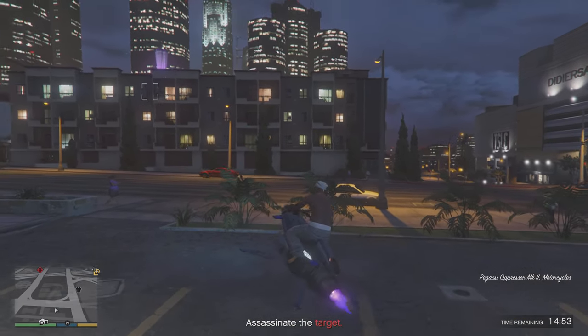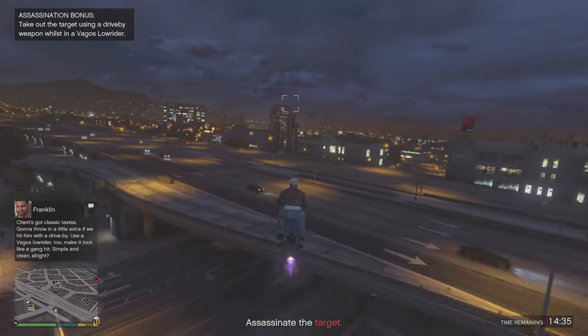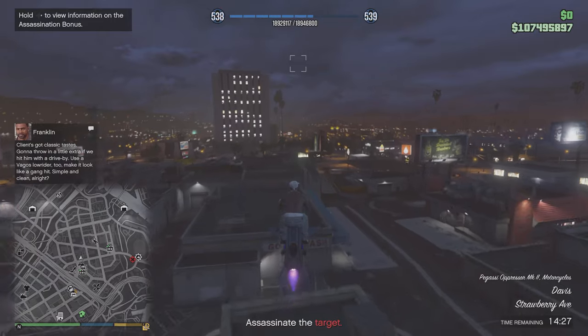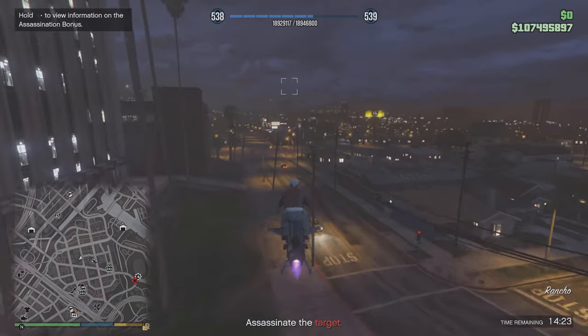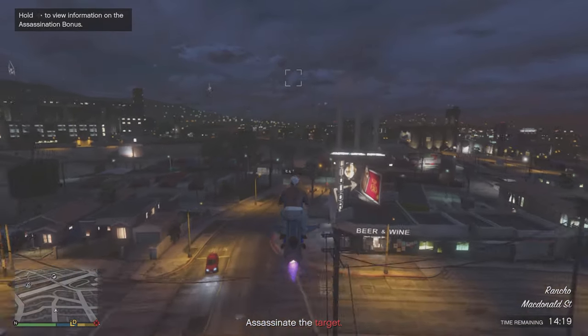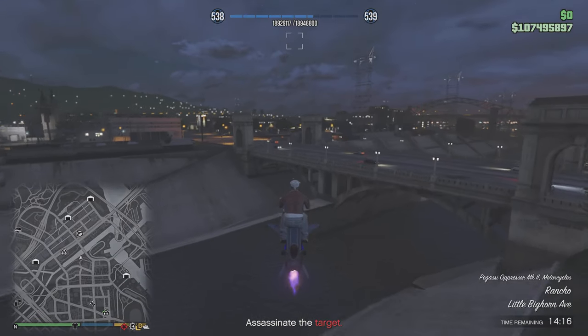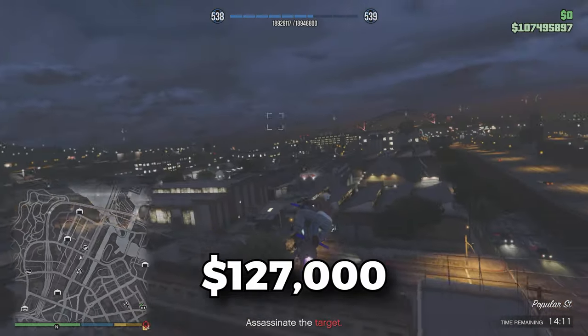We are now in this payphone hit mission. Payphone hits pay out $85,000 with the assassination bonus, which will roughly only take five minutes to complete — sometimes even less — and that's already a really great way to make money. But now, with this 1.5 times bonus, we can make just over $127,000.